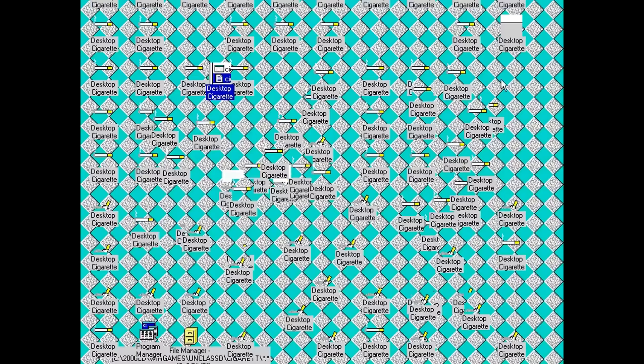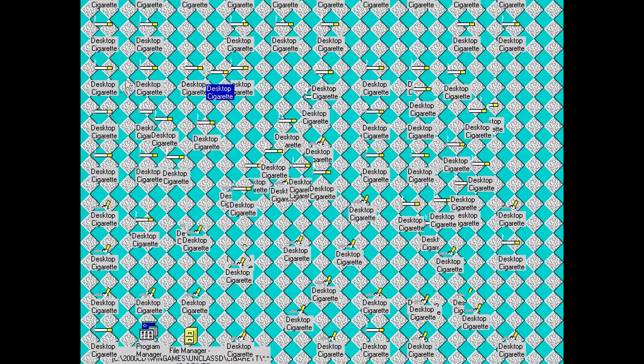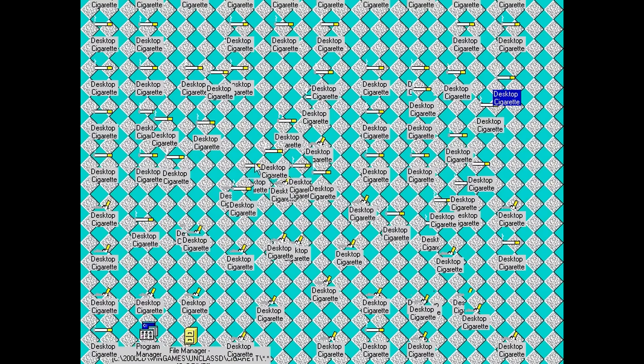That's literally all this program is. When I go to minimize, it has to draw up all the cigarettes I created. Some of them are actually just butted out now. So I guess the cigarettes don't smoke forever, or in some cases they're not even smoking at all because there's just too many of them — the graphics are just totally corrupted by this point. I'm not gonna create any more because now I have to close all these things. But yeah, that was Desktop Cigarette: one of the most pointless programs in the history of the planet.